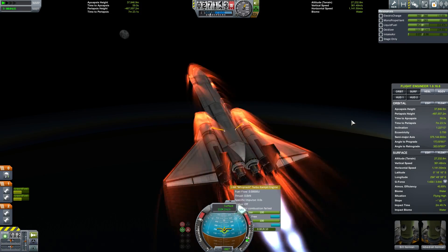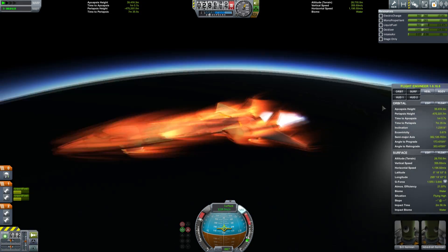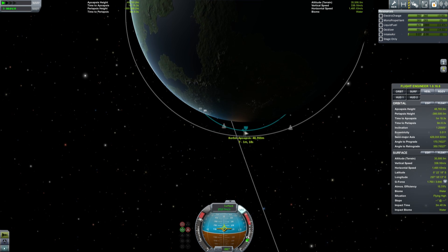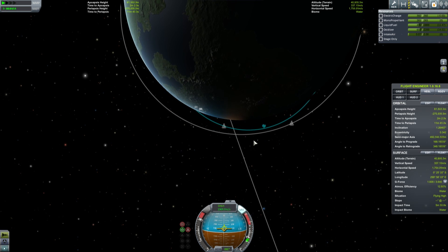Flame out. Start to align along the prograde vector. Our time to apoapsis is rising. Now it's time to switch over to time acceleration so you can appreciate the whole ascent into orbit without having to wait for the orbital insertion.